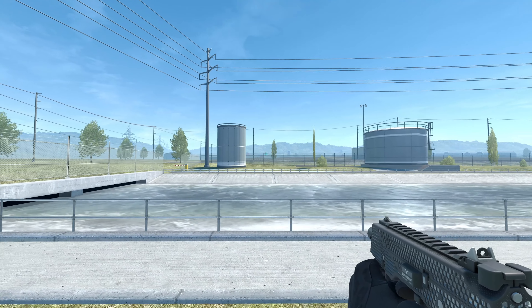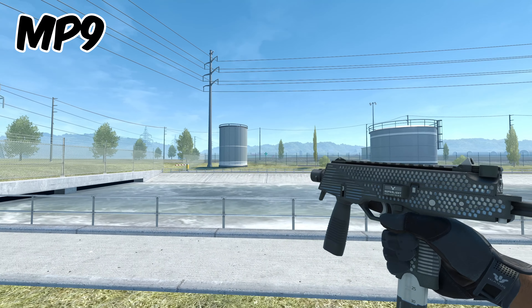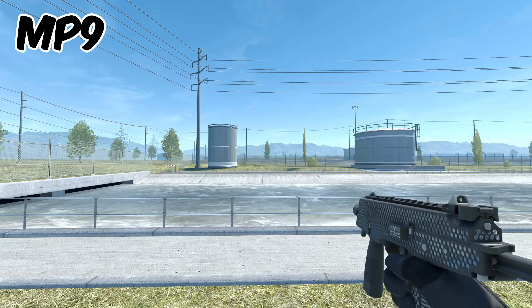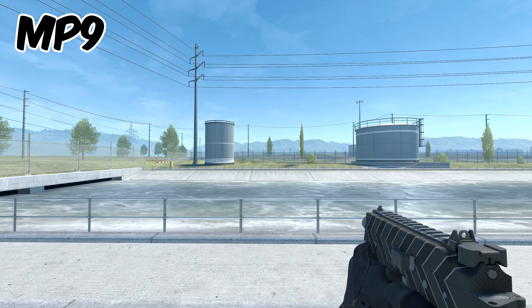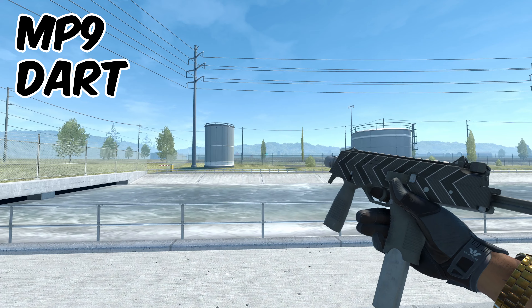The next weapon we need a skin for is the best gun in the game pound for pound, the MP9. I'm going to give you two options because I can't decide which one is better. The first is called the Featherweight and it comes in around 10 cents. The other option is called Dart, and this one comes in right around 35 cents.